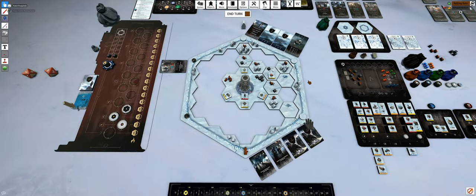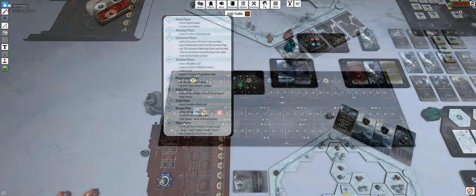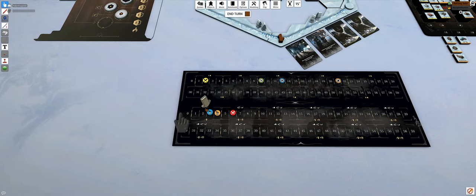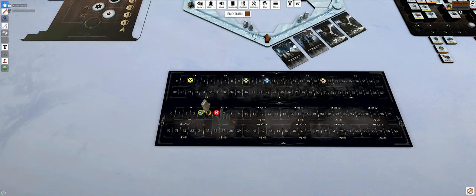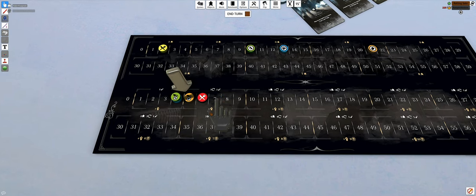You have no scouts yet so ignore the expedition section. Now the preparation phase - check what is above each token in the section and resolve each token separately. This means move one on that track. All your tokens are on the first section for now, so each of them moves once forward. This token enters the second section. If it's there next round, you move it, flip it - that's how you get gravely ill people.